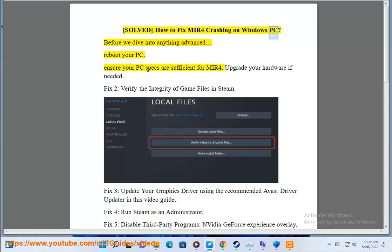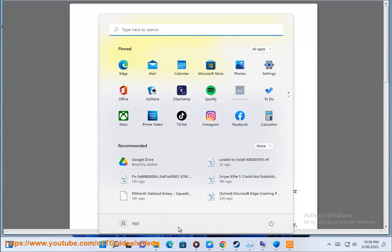How to fix Mirror 4 crashing on Windows PC. Before we dive into anything advanced, reboot your PC. Ensure your PC specs are sufficient for Mirror 4, and upgrade your hardware if needed.